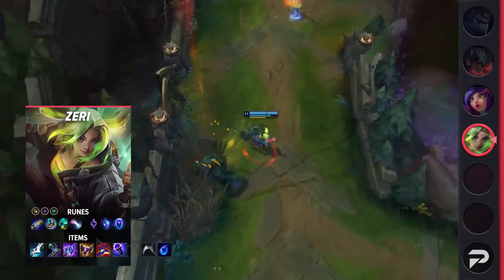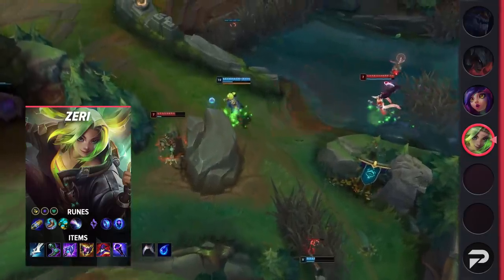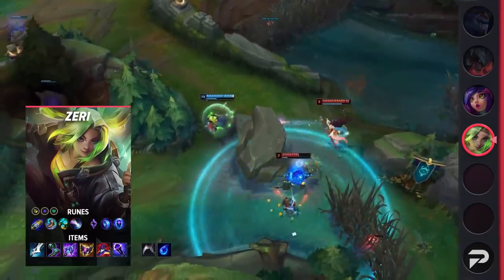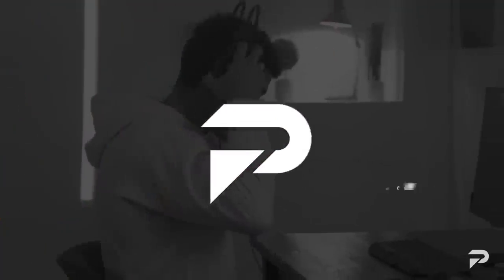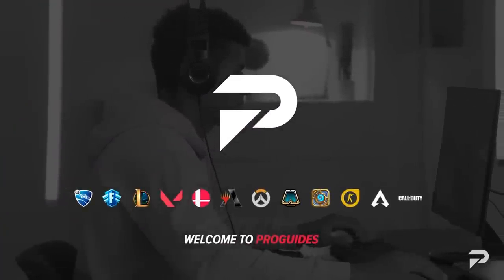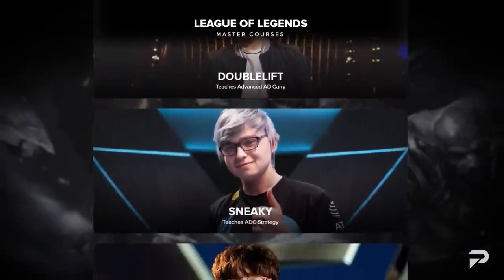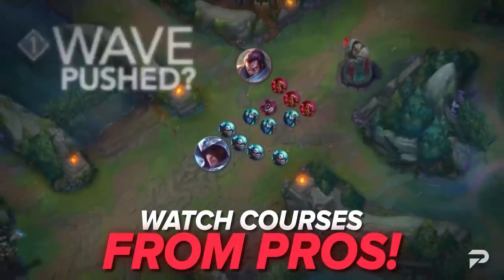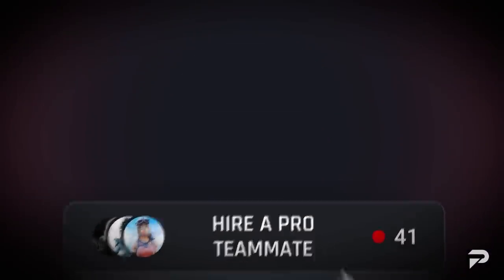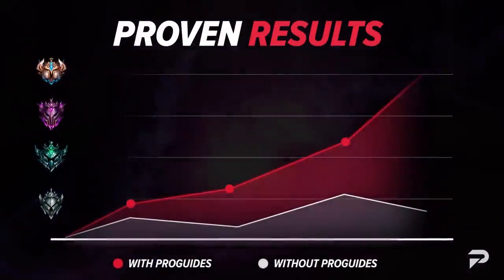Part of what makes sleeper OP picks so successful is the fact that nobody really plays them. Objectively, they may not be better than or even as good as the most popular picks, but when your opponents don't really know how to play against them, you get that extra edge. But that alone isn't enough — you also need the skills to get those early leads and know how to use them to win your games. That's exactly what we teach over at ProGuides.com, where top-tier coaches are available 24/7 to help you figure out exactly what you need to work on.